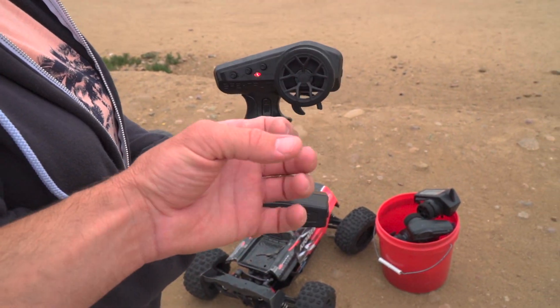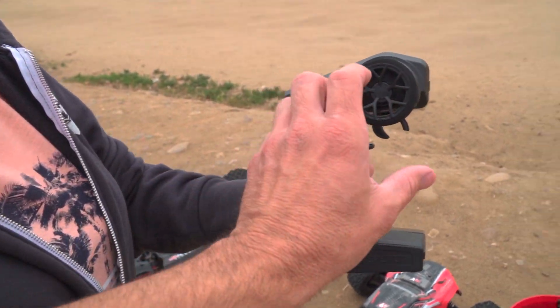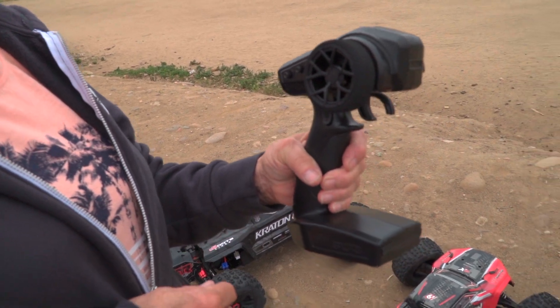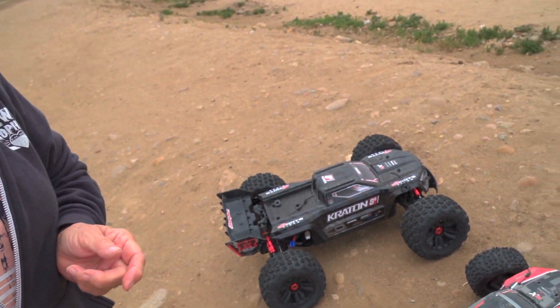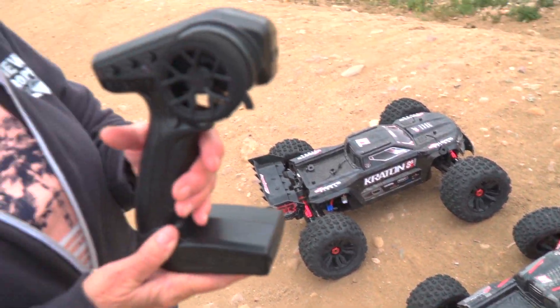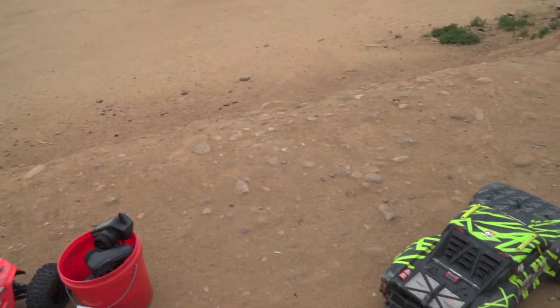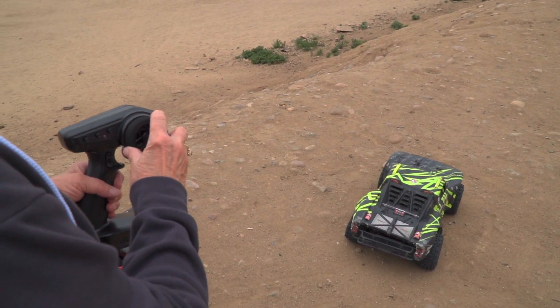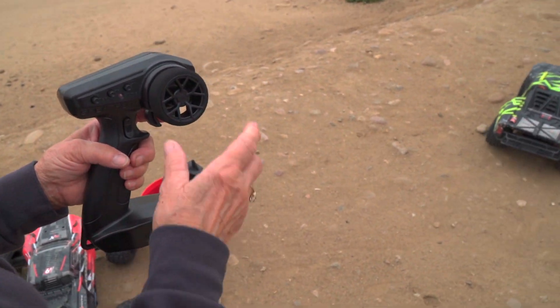We're going to give you a little RC car 101. So this is your controller — you're going to hold it with your left hand. With my left hand? Even though I'm right-handed. The right hand is for the steering, so you see how it steers the wheels back and forth? And then you have your throttle right here. But before we let you go, this is on 100% power. We're going to scale this down just a little bit for you — move it to 50% power. It's still going to be really fast, it just isn't on full send mode.